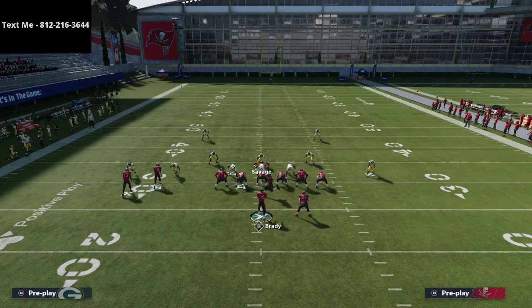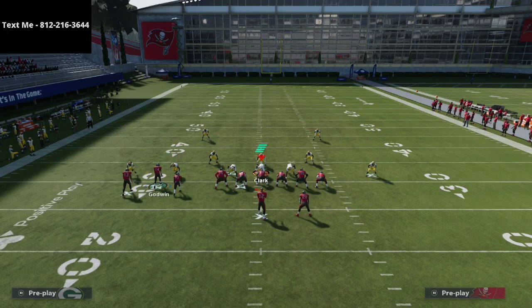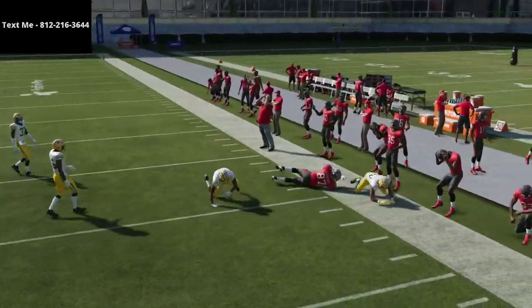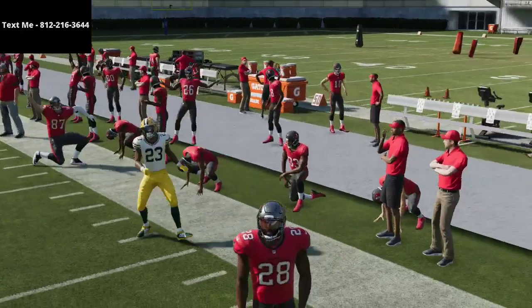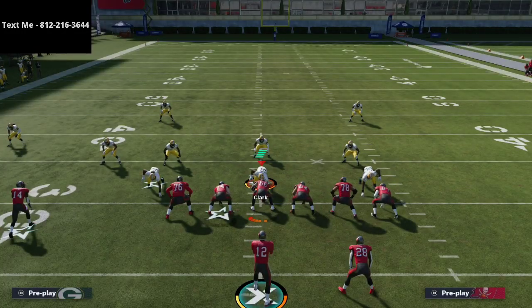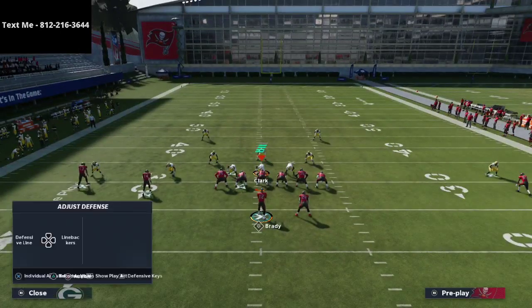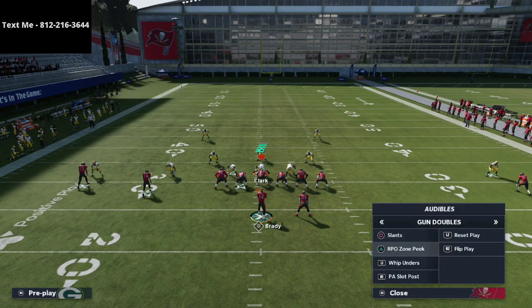Watch Gronkowski on the right side. I can throw right but look at that corner jumping down on the outside — outside quarters. I think outside quarters are going to be fairly effective at stopping a lot of what people are trying to do in the Madden community right now, and cloud flats also play really well.